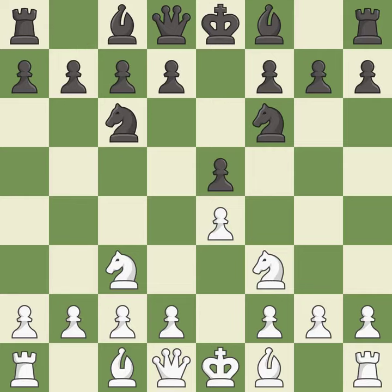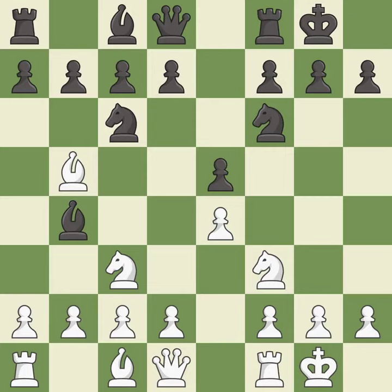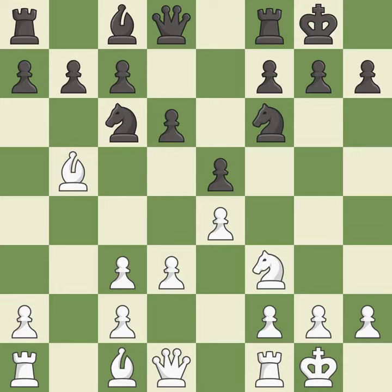Nc6 develops the knight toward the center, defends the e5 pawn, and controls the d4 square. Bb5 develops the bishop, attacks the c6 knight, and prepares castling. Bb4 develops the bishop, attacks the knight on c3, and prepares castling. Castling gets the king out of the center and activates the rook. d3 supports the e4 pawn and allows the dark-squared bishop to develop. Bxc3 captures the knight, doubling white's pawns after the recapture bxc3. Bxc3 recaptures the bishop and controls the d4 square. d6 protects the e5 pawn and allows the light-squared bishop to develop.